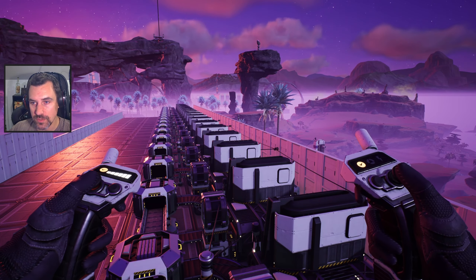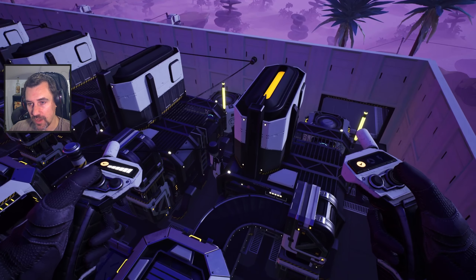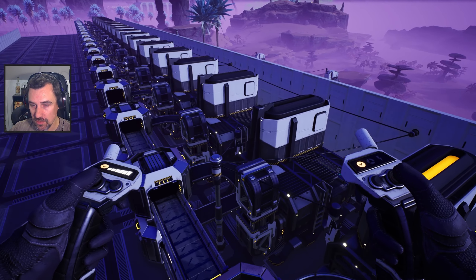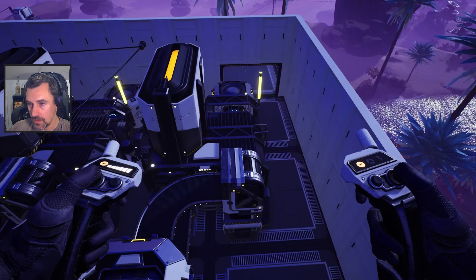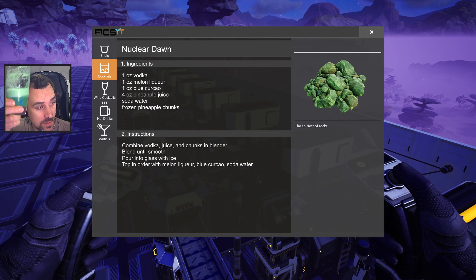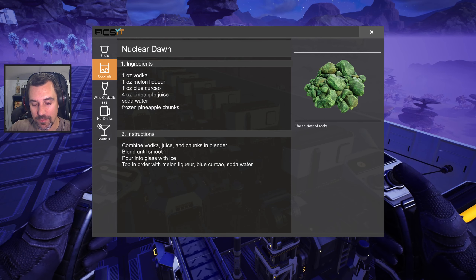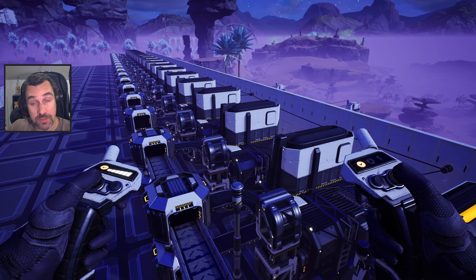Hey everybody, welcome back to Satisfactory. We are back at our copper powder facility. I've got one full battery of 18 foundries set up and good to go, and now we're going to set up the other 18 right over here. We are still drinking our Nucleared On, which is another crazy colored beverage - blended pineapple juice and frozen pineapple, blue curacao, melon liqueur, vodka, and soda water. Cheers.